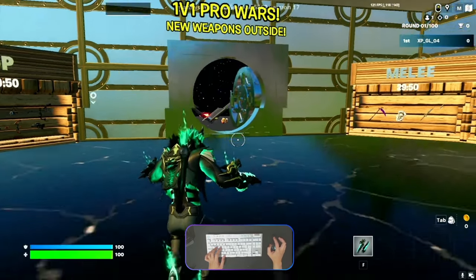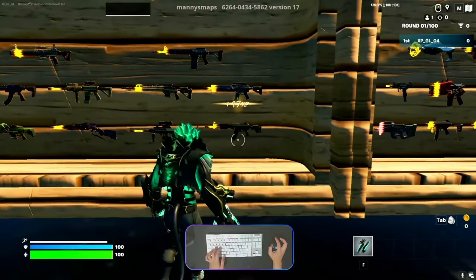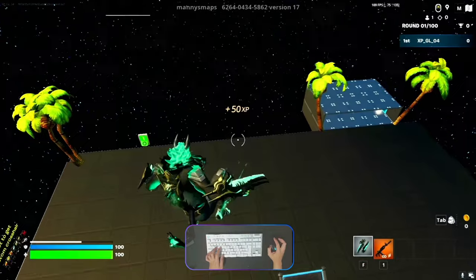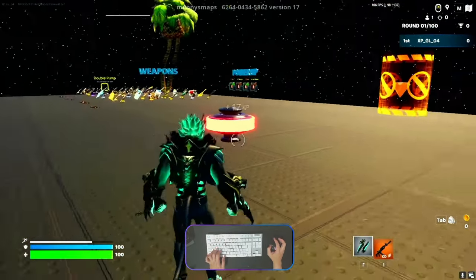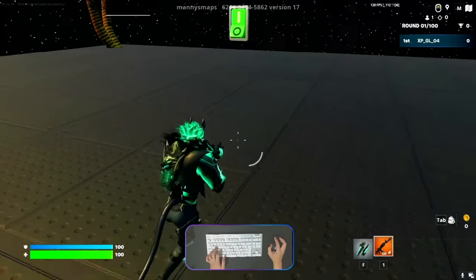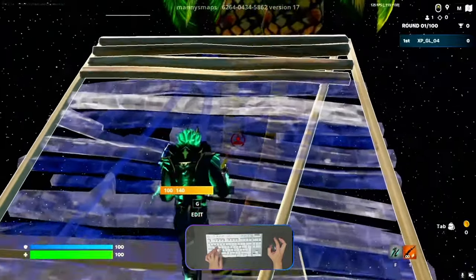Okay guys, once you arrive over here we can go outside, but before that I want to take some weapons. We go outside from this room. Once you arrive in the arena we need to go to the top side. We need to make 2 types of ramps and 1 type of floor.